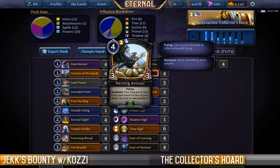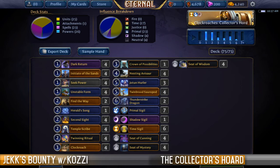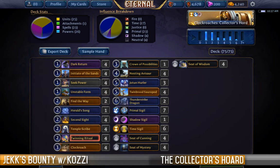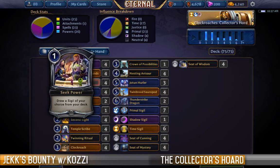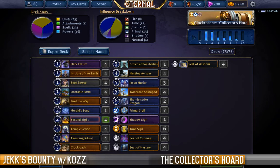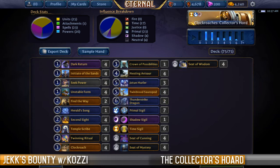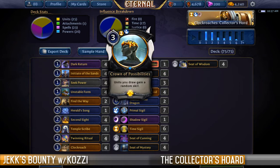We have a little bit of ramp and a couple of cards that take advantage of being free when drawn, such as Find the Way or Unstable Form. Temple Scribe likewise will be free and allow us to draw cards straight away. The rest of this is all about abusing these echo mechanics and trying to make as many copies as possible as fast as possible. As far as rarity goes, we're spending four of our rare cards on Clockroaches — the only other rares are a pair of Thunderstrike Dragons, which have been beefed up recently in the new patch.